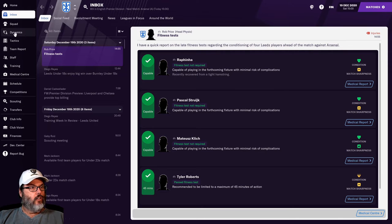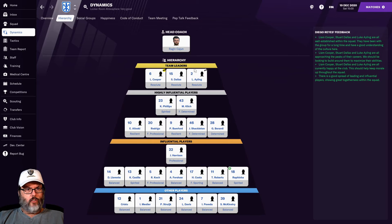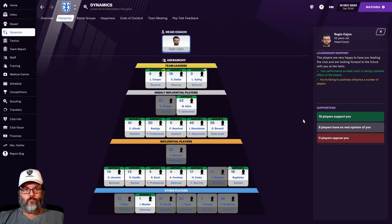Let's take a quick look at a couple of things. Dynamics - cohesion's good, atmosphere and leadership support are very good. Cooper, Dallas, Ayling. Last time we looked, I want to say we had five players supporting us - we're up to 16 now. Eight players with no opinion, which is fine. Kalvin Phillips not supporting me yet is a little troubling. Bamford's there, Berardi, Rodrigo, Urente. Harrison's being a nutcase - he's lost his job to a certain extent.